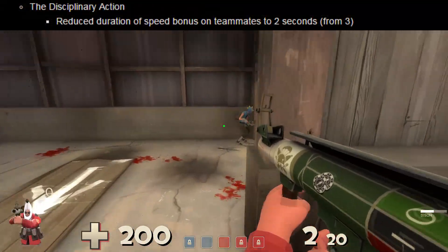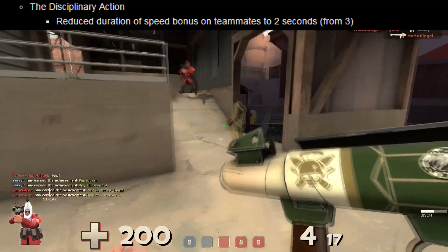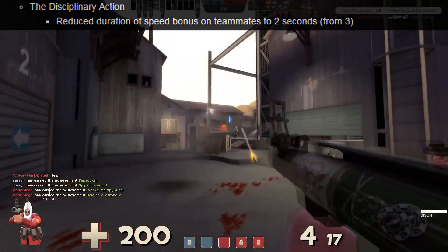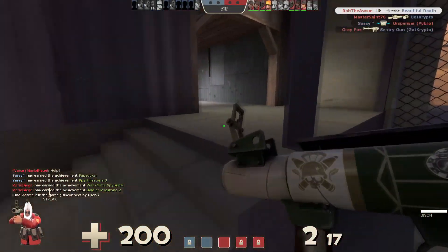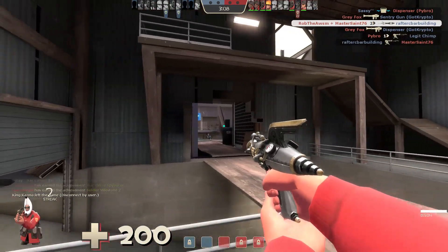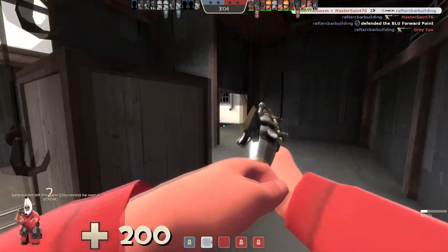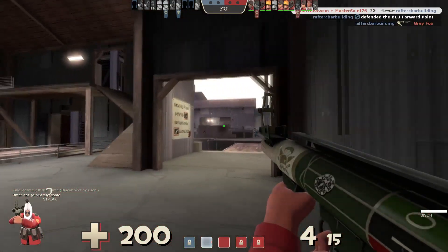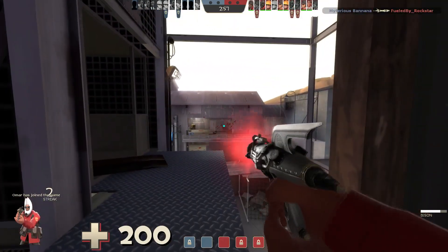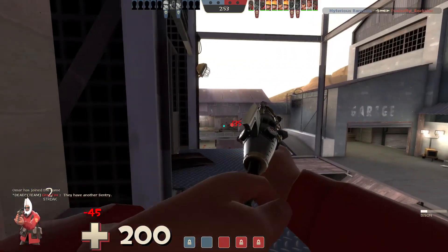The Disciplinary Action got a neat change to how teamwork speed works, by reducing the duration of the speed bonus given to teammates from 3 seconds to 2 seconds. Have you ever had that moment where constantly whipping your teammates wouldn't register extra speed boosts? This was mainly due to the fact that both you and your teammates had equal speed boost duration entities that would keep the game thinking you were still boosting, causing a huge gap of time between each swing.